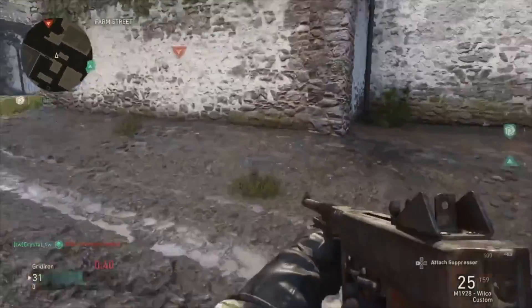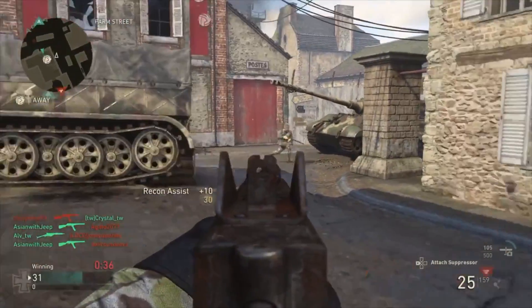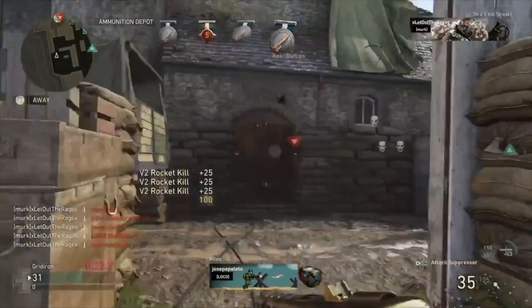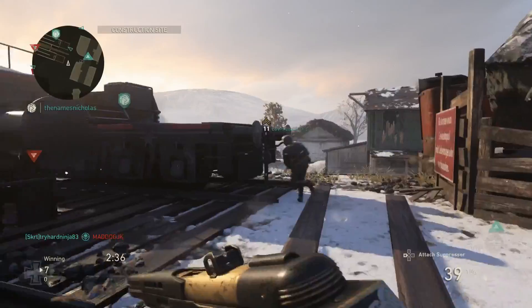The PPSH is an average, good all-round submachine gun making it easy to use in most situations at close range, and it suits nearly all of the divisions. The airborne division will benefit the PPSH more than others, with a detachable suppressor and faster movement speed enhancements.